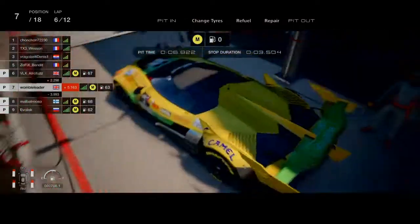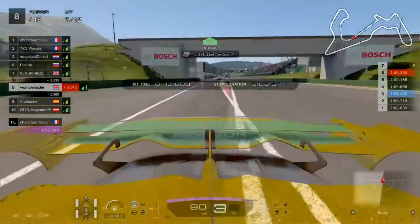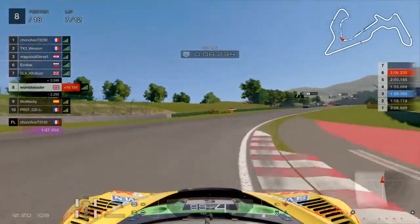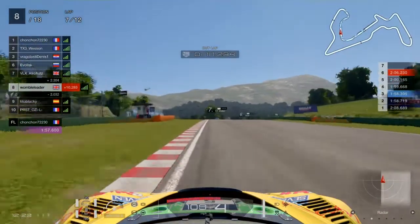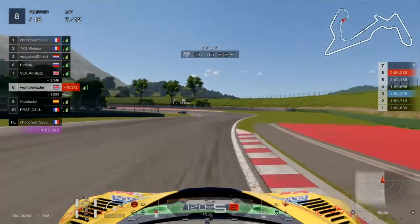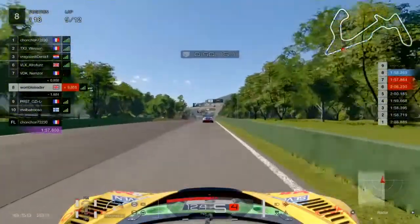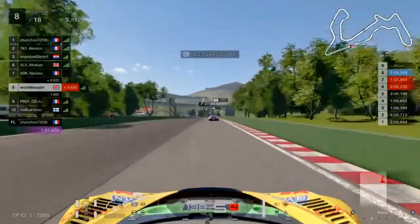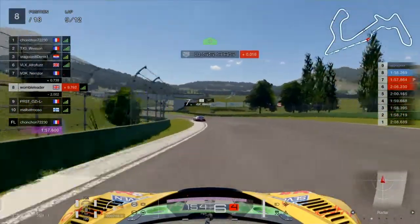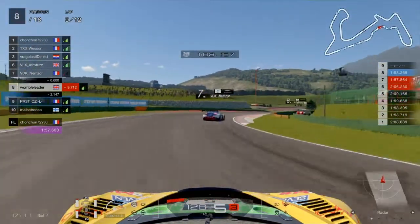Into the pits we've come at the end of lap 6 - no fuel required, just a set of medium tyres. We've got a nice gap behind us and a nice gap in front, so we can make the best of these fresh tyres without any interruptions. We're looking at a fairly decent result here given we started 12th - we're up to 8th place on fresh tyres, and there should be opportunities to make some progress forward.